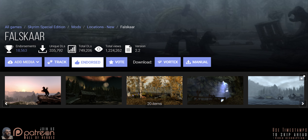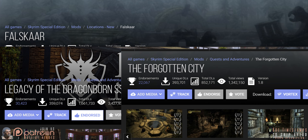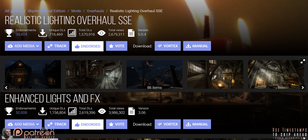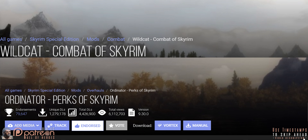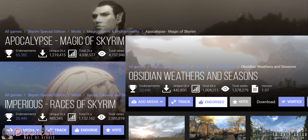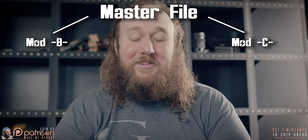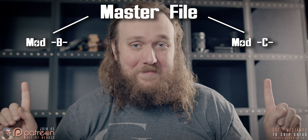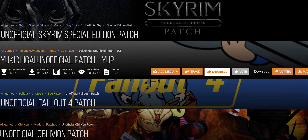Avoid large mods. While they can be merged together, giant land masses, entirely new lands and quests, and massive lighting, weather, magic, and perk overhauls are the most likely to cause issues. Save yourself the headache and avoid them when possible. Also avoid frameworks and resource packs — mods that are required by other mods to work. The unofficial patches are a good example.